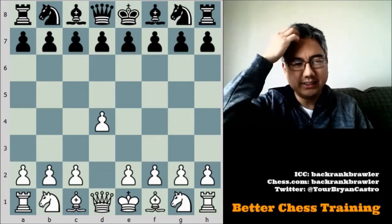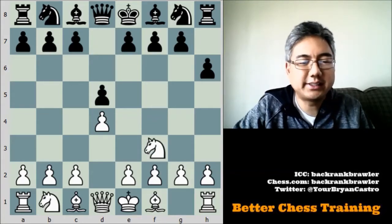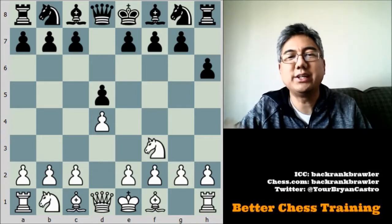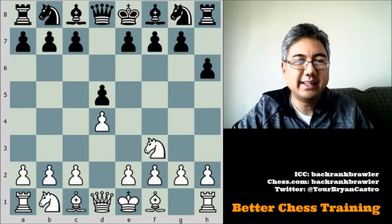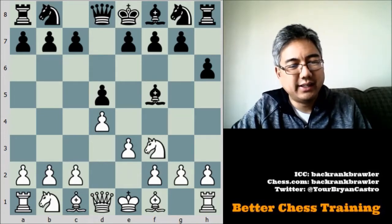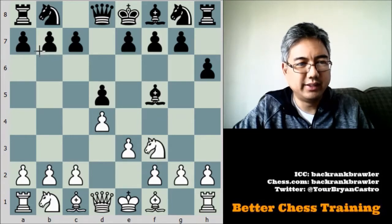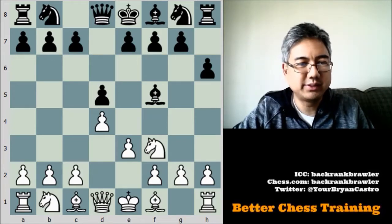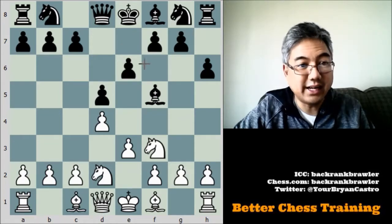I was white in this game against a G-rated player on chess.com. He plays d5, I play knight to f3, and now he plays h6 — kind of an odd little opening. I notice sometimes online people play these offbeat openings to try to get you out of your preparation, but you still need to play good chess. I play e3, and then my opponent plays bishop to f5. I play knight b to d2, my opponent plays e6, locking this bishop outside of the pawn chain.